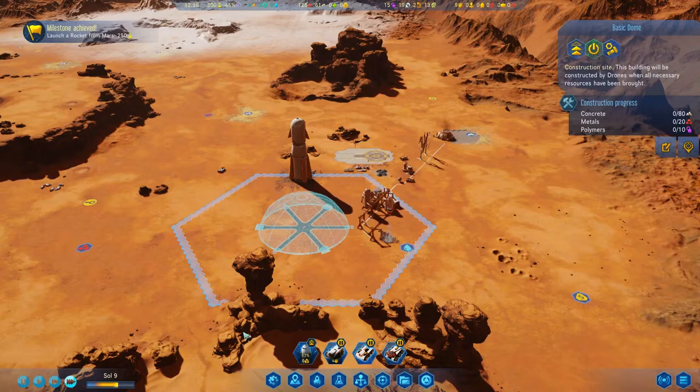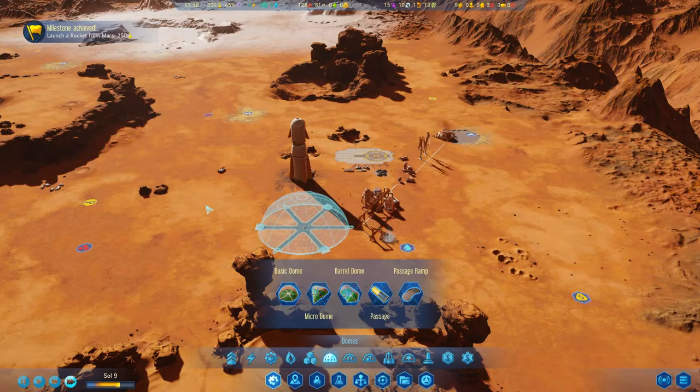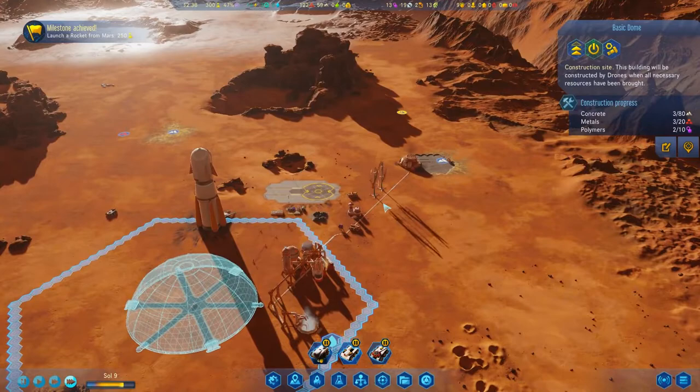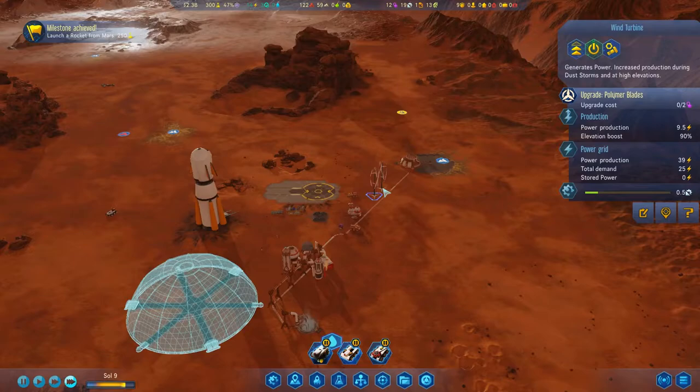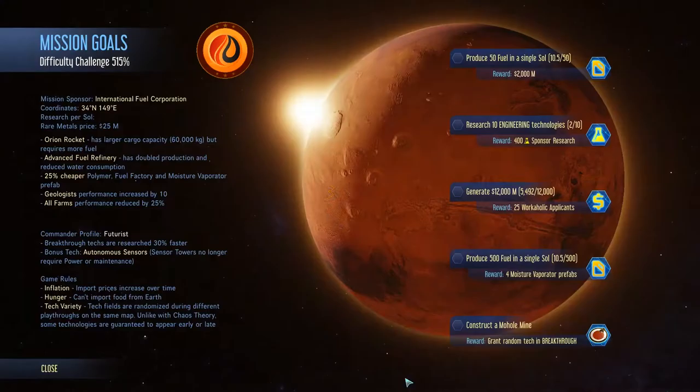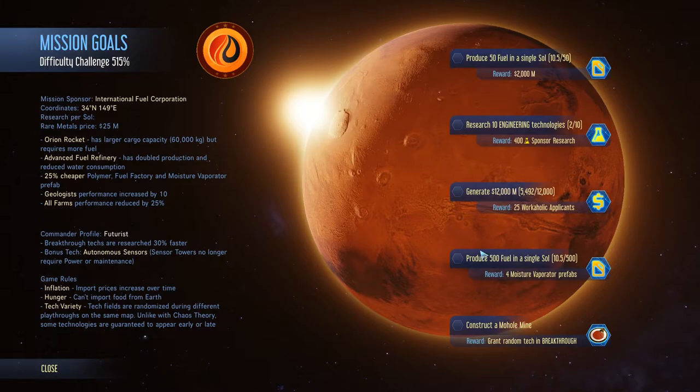We're gonna put our first dome right over here. It's a good old basic dome. Very cool — we'll keep it relatively close. Look at that — get the water connection nearby. Can we just do that? Of course we can. How much power is required? 15 power and we have 4 left. We need to go — there we go. We only have 14 and it's gonna need 15. We got the polymer upgrades for that — that's gonna be really nice. Another milestone achieved.